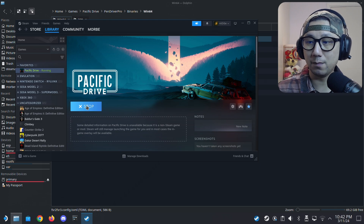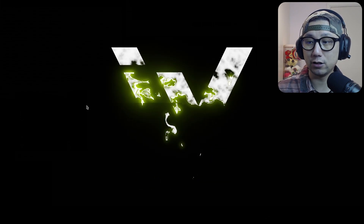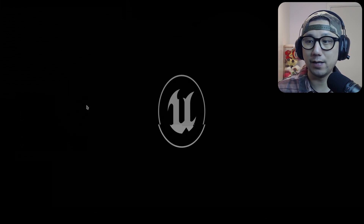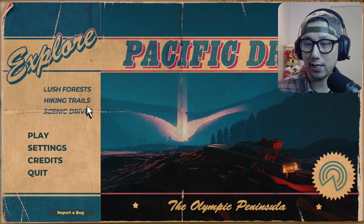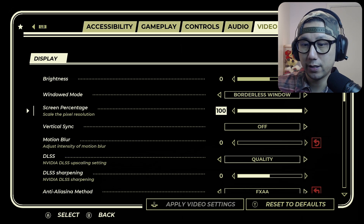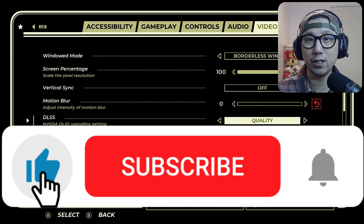Then run the game again — it works the same whether you're in desktop mode or gaming mode. You'll know the mod is working when you go into settings and you've got the DLSS option, because by default you don't have that on the Steam Deck since we're using an AMD APU. Go to settings, go to video, and you can see DLSS is now an option — the mod is working. I hope this video helped you out. If it did, please remember to like this video. See you guys in the next one!